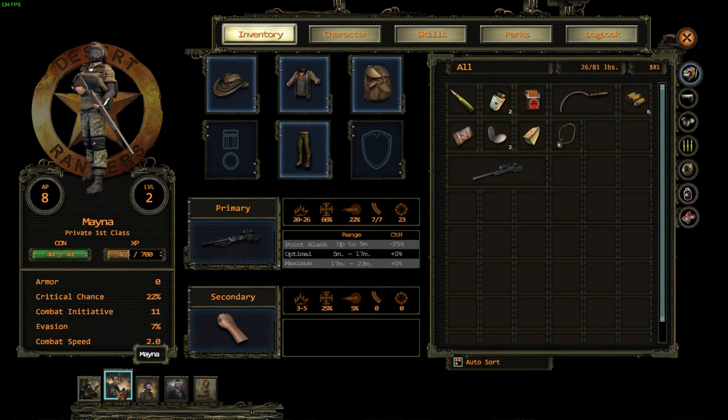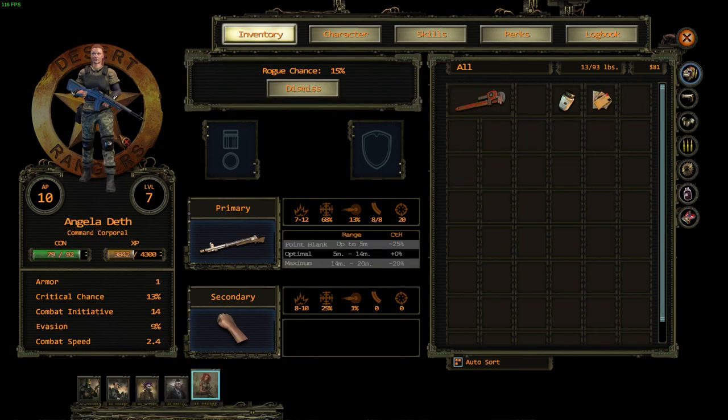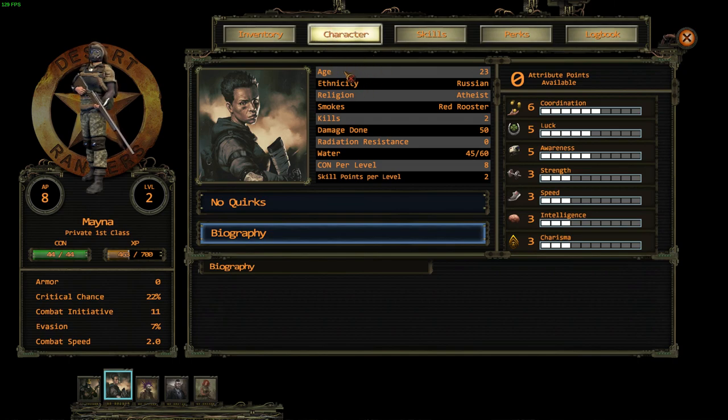These two characters are my custom-created characters for my squad; the rest are ones I selected from a list, and she's one that joined as part of the current quest. When you create a character, you can input their name, ethnicity or religion, their favorite brand of cigarettes, choose between attributes, and even write a biography for them.